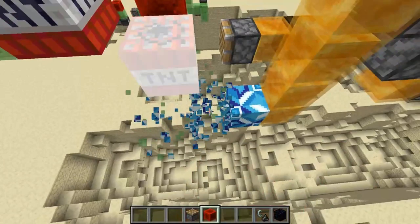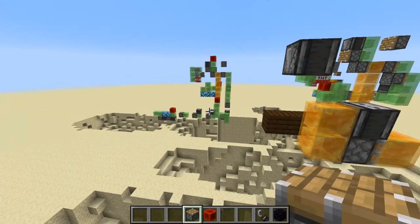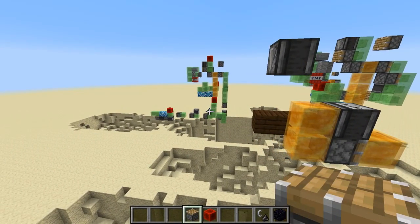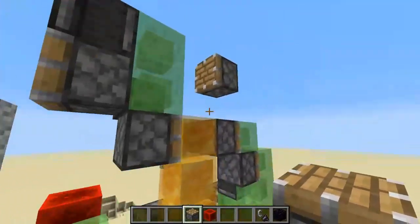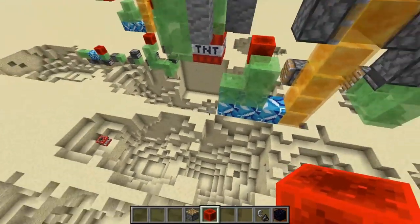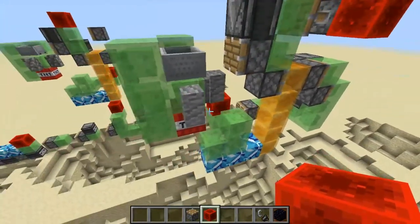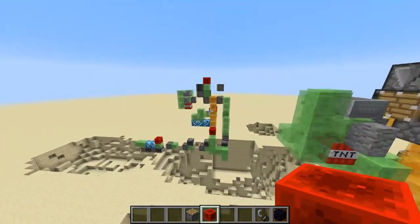Sometimes the TNT would just land on the slime block and things like that would happen — sometimes it would work, sometimes it wouldn't. I had to account for what happens if it lands on the slime block. So then I came up with having a thing that pushes from the top and a thing that pushes from the side. This is almost the module I settled on — sometimes it lands in front as originally intended and it still gets pushed, so it still works. I eventually shortened it for the main build.